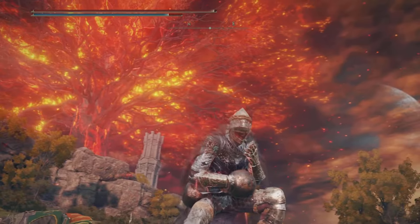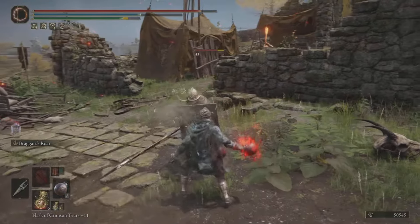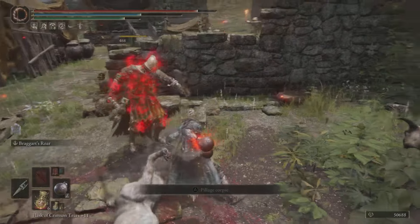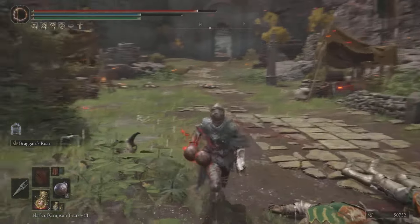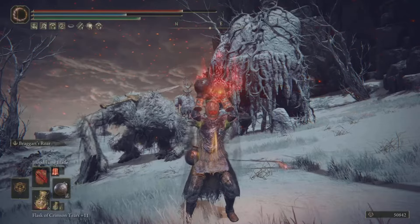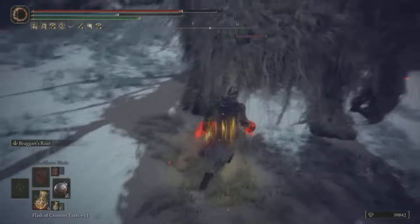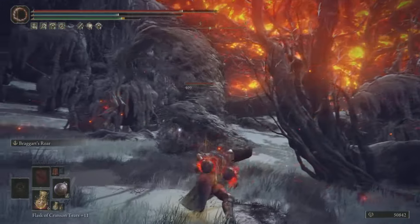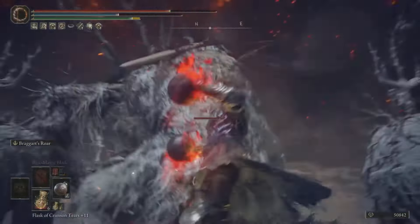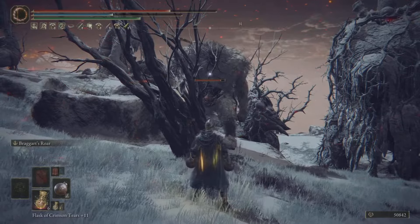We're going to use Braggart's Roar and try it out at the Gatefront. You can have a whole lot of fun with this — I went with one flaming fist in one hand to absolutely wipe enemies. I also took it to the Mountaintops of the Giants and used it two-handed with the flame affinity on, and it was pretty fantastic.